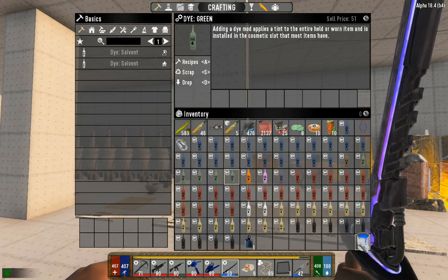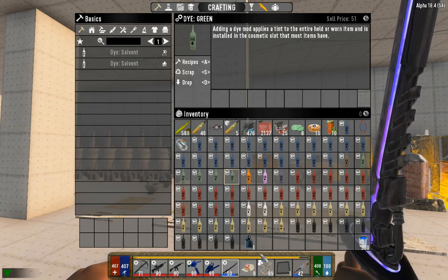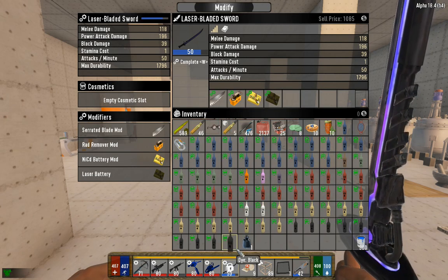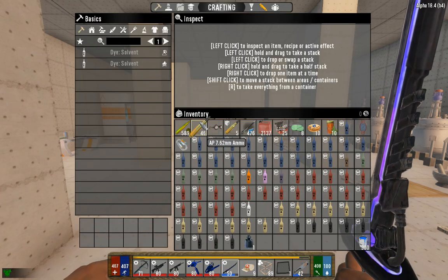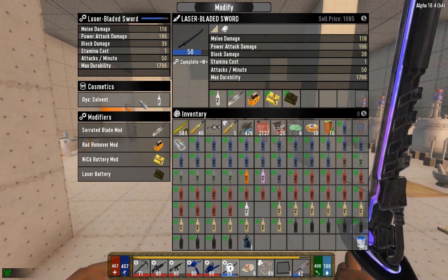Out of all the dyes, the only four I would ever really keep — other than scrapping for paint — are black dye, yellow dye, red dye, and blue dye. Everything else you can sell, scrap, or socket into a weapon. I'll show you here — we'll socket a solvent dye into my laser sword. You'll notice the solvent doesn't really change the color at all.